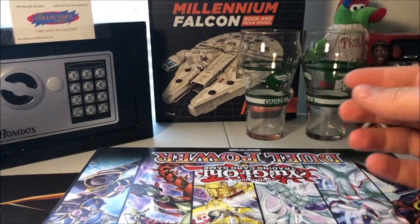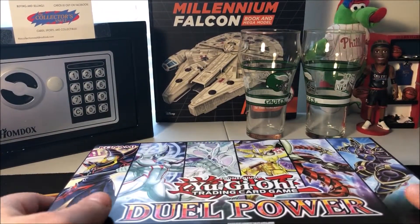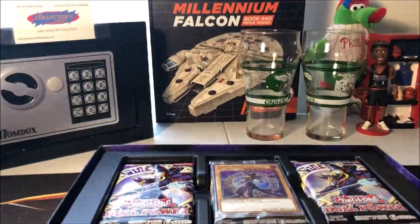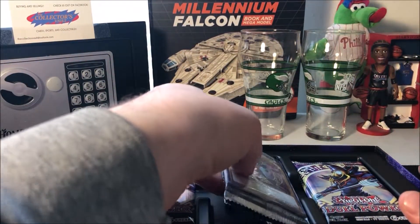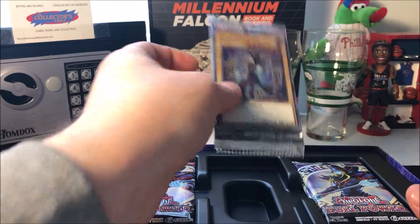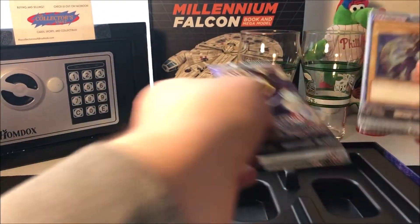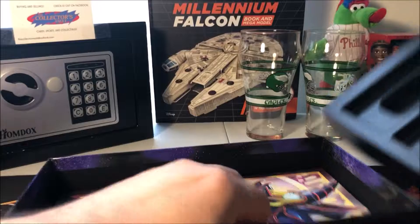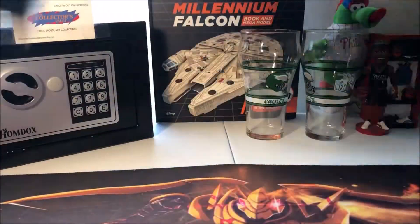The most notable cards to pull in this set: Infinite Impermanence, which I think is still like a $40–$45 plus card. Evenly Matched is a good one. All the hand traps — the ghost girls are in this set, like Ash Blossom, Ghost Belle, and Ghost Ogre is in it too.